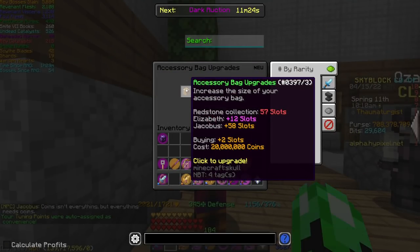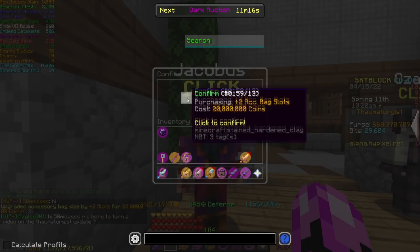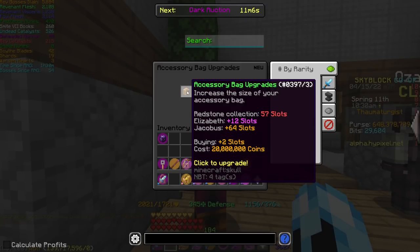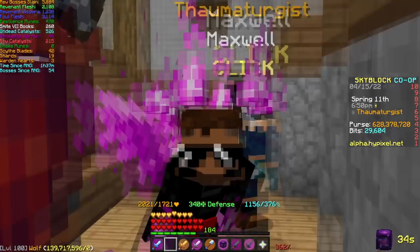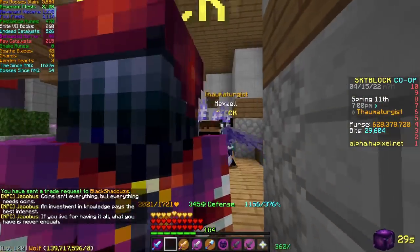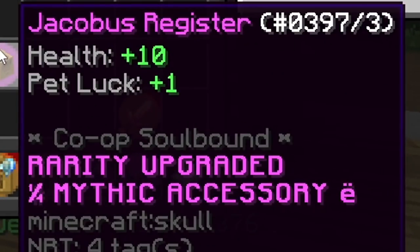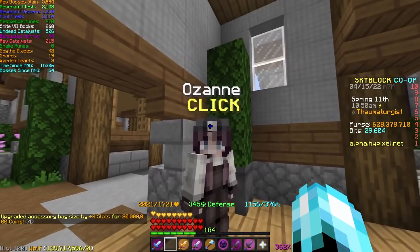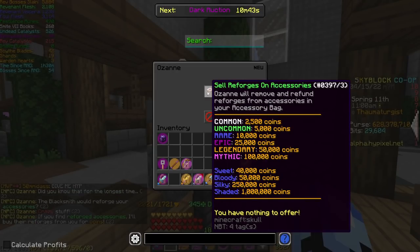That's everything for the accessories, but there's also Jacobus. He gives you access to your accessory bag and lets you upgrade it. The base starts at five million I believe, going up to 20 million, and it maxes out at 198 slots. After a certain number of upgrades — about five or six — he actually gives you a legendary talisman called the Jacobus Register, which gives 10 health and one pet luck. It's legendary and quite simple.